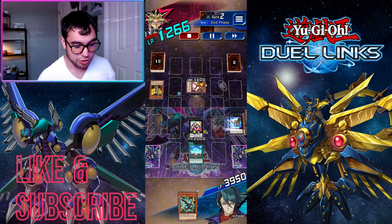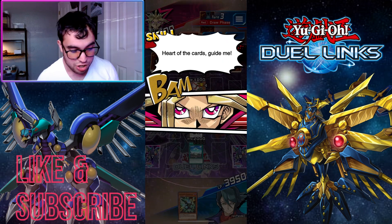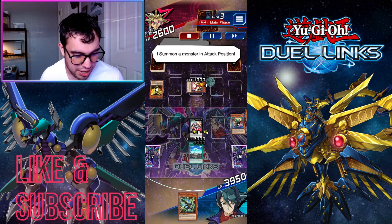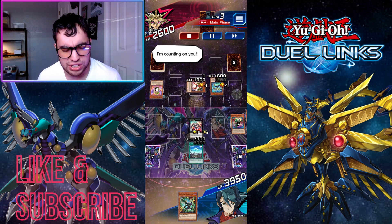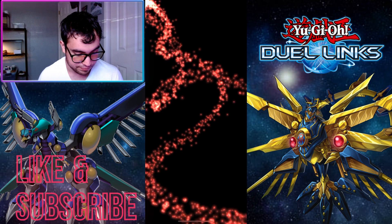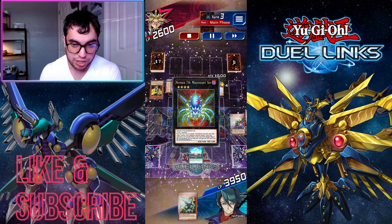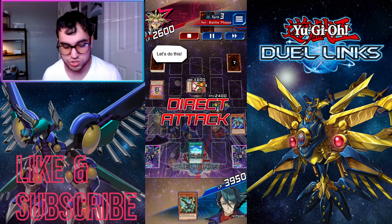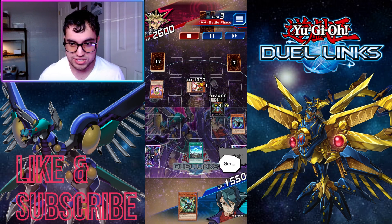We special summon Singing Lanius, then Pain Lanius, and use Rank-Up-Magic Raid Force to rank up Rise Falcon into rank five Raid Raptor Stranger Falcon. Raid Force's first effect is basic: target an Xyz monster and rank it up into a Raid Raptor one level higher. Its graveyard effect, which you can activate the same turn, lets you banish a Raid Raptor card from your hand to add a rank-up spell from your graveyard back to hand.